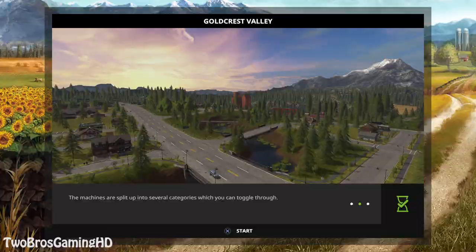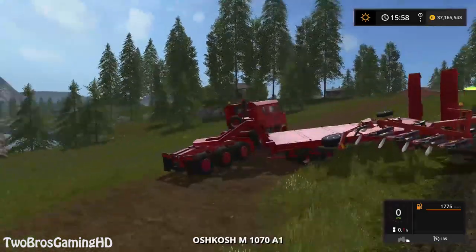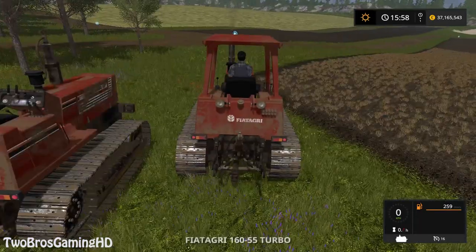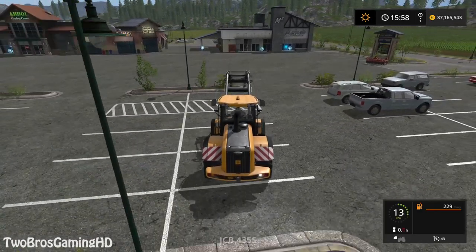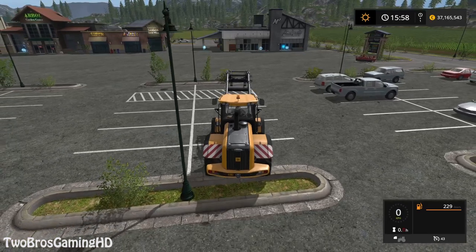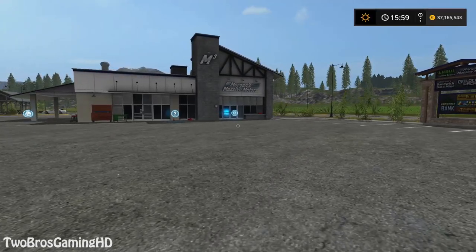So we're gonna go into Gold Quest Valley right here. I'm gonna head up to Morgan Smith's Massiva Motor Company, because in this video I'm actually gonna kind of set the Massey Ferguson tracked tractor up against the Fiat Agri tracked tractor - the new mod that we just got a few days ago. That is exactly what we're gonna do in this episode.